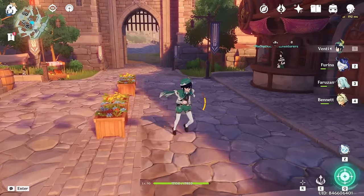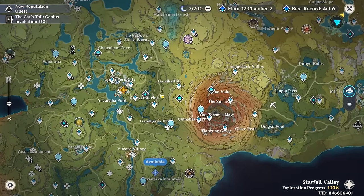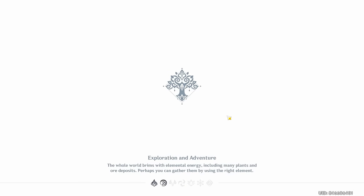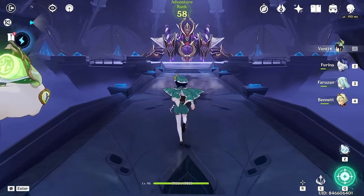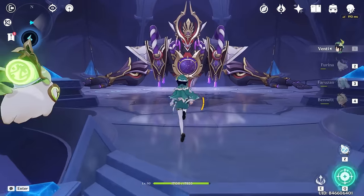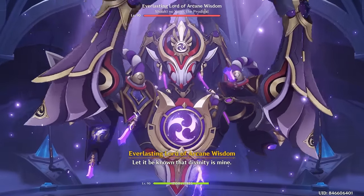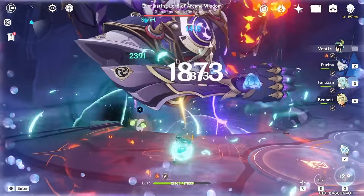Let's go to Scaramouche. We'll fight Scaramouche once without any food buffs, and then we'll fight him again with food buffs. A reminder - with food buffs we hit 158k last time. So this is against Scaramouche without food buffs, on Aqua, with his artifacts changed a little bit. Let us find out how much we do. I really want C6 Farazon - I hope she's on a banner again soon. I did not do this rotation very well, but oh well.